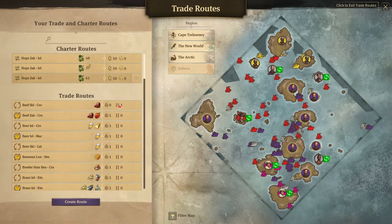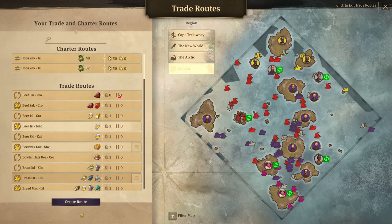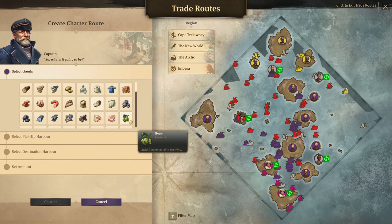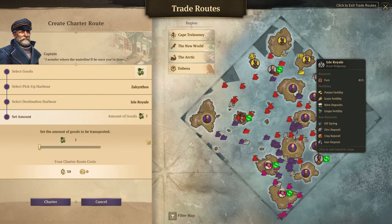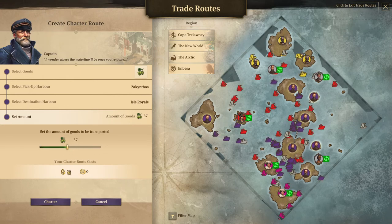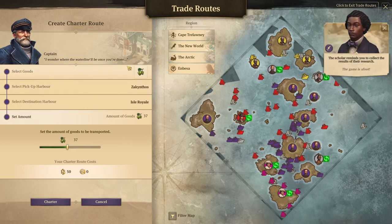You can delete the route like this. Then you click Create Route, click Charter Routes, and go ahead and click whatever good it is that you want to trade. You select that good, you select your pickup harbor, you select your destination harbor, and then you click the little slider for how many goods you want. You can see the price of the route in money and influence. Charter routes only do one route because they use little schooners — only one good. They're really only good for early game.